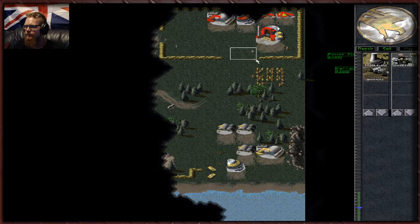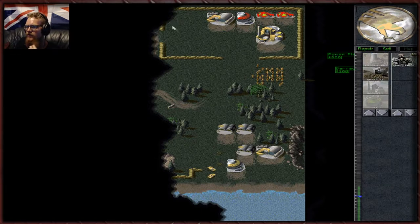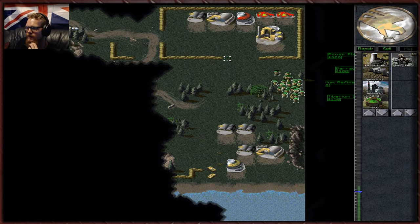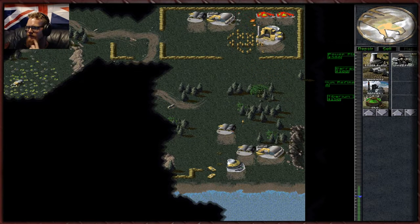Unlike in the newer games, all you need to do in this one is get an engineer into the building and it becomes yours — in the newer games you have to damage them first. We're going to take over their refinery, but we'll wait until the harvester comes back so we capture the harvester as well. Let's destroy the rest of the base.